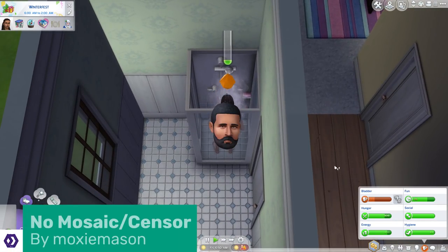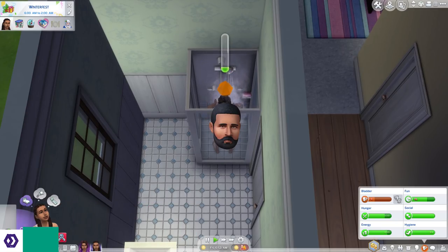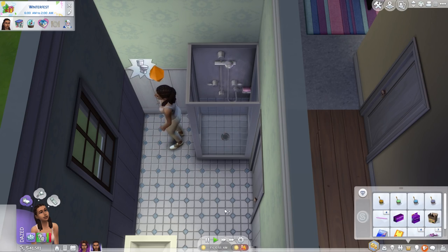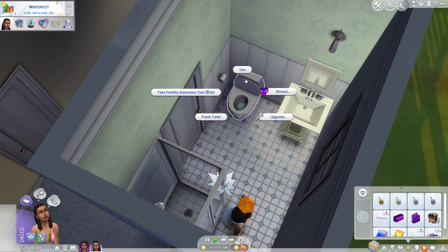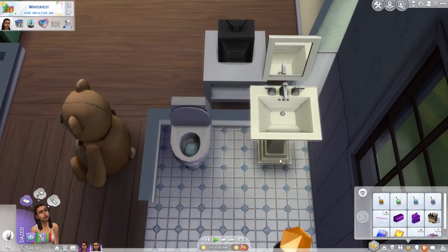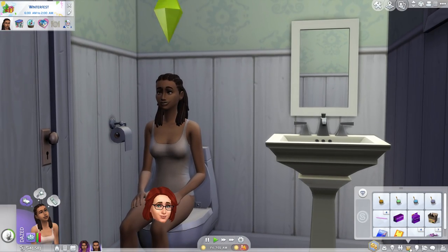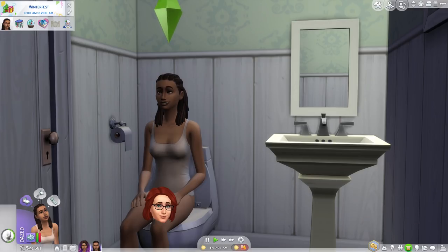No Mosaic Sensor does exactly what it says on the tin — it gets rid of the mosaic so you can see your Sim's bits when they pee or shower. Unless you have body mods, penis rigs, or any of the Wicked Whims stuff installed. If you have Wicked Whims, you won't need this. But if you do want your game to be a tiny bit more naughty and not full-on explicit, then this mod is for you. Ironically, I've had to censor this video, so you can't really tell if it's working or not.